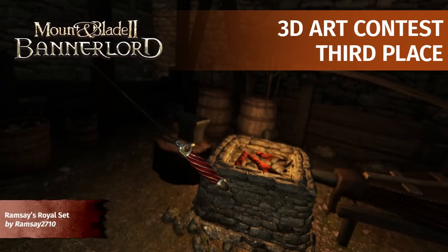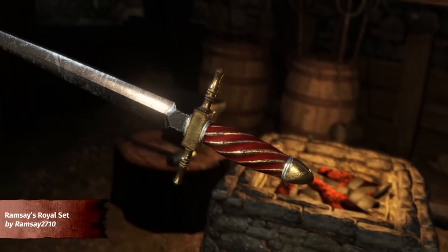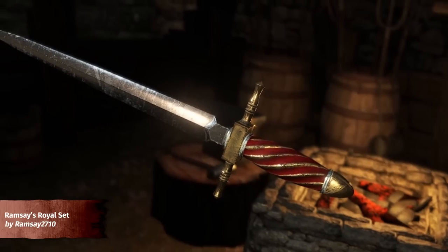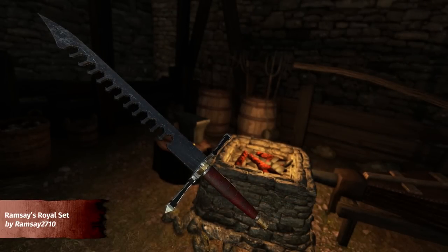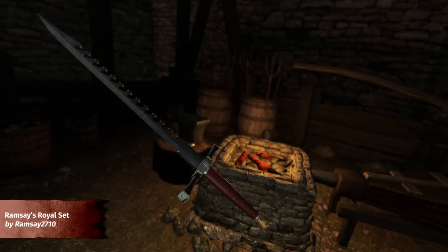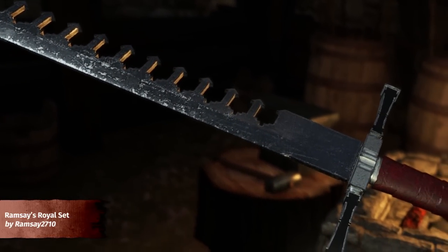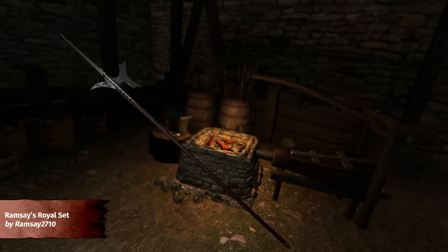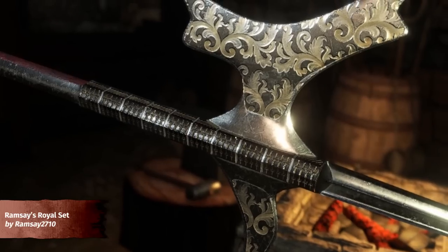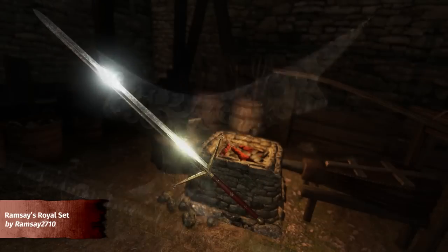In the 3D Art Contest, third place goes to Ramsey's Royal Set, created by Ramsey2710. It consists of a two-handed sword, a one-handed sword, a two-handed polearm, and a dagger. We feel that these weapons look elegant with well-made topology. The swordbreaker, for example, looks mighty deadly. Some further improvements could be done to the textures, but we couldn't help noticing the details engraved on the polearm blade and the sword handles, all of which make this set suitable for a noble's weaponry.